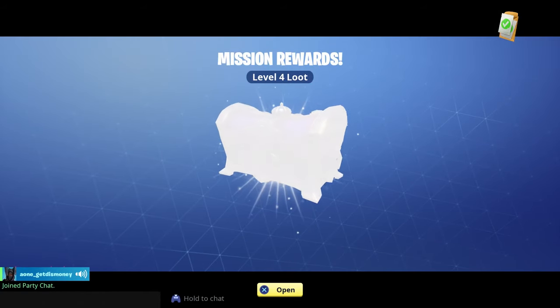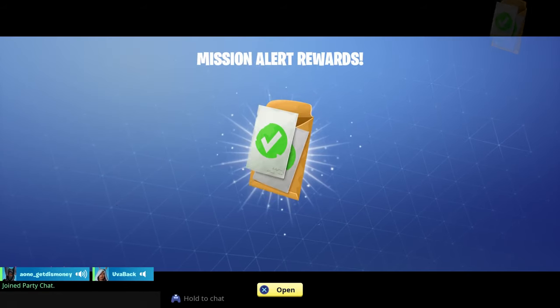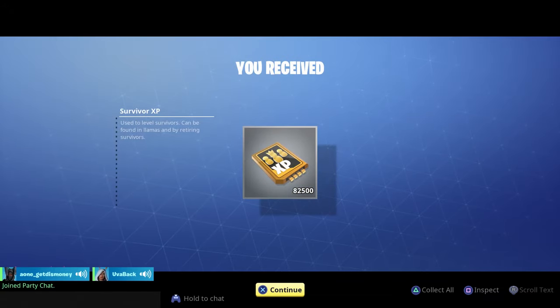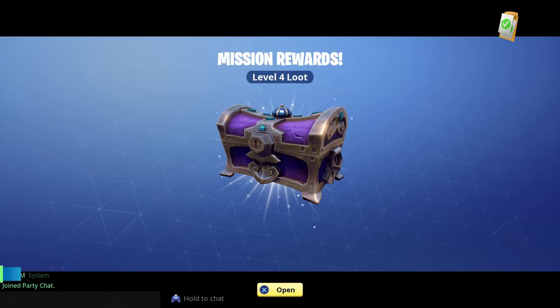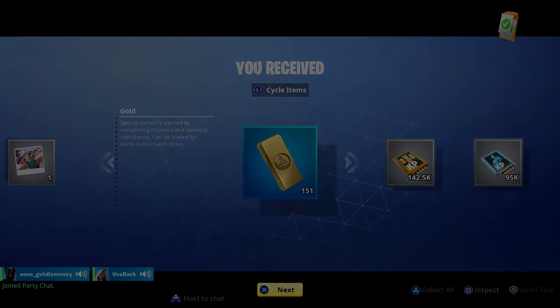So we ended up getting a level four loot chest with a person, some gold, and some XP, and we also got some more XP. Anyways, that'll do it for our first Dashing Hurricane gameplay. Big shout out to Uva for helping us out. I hope you all enjoyed it — thanks for watching.